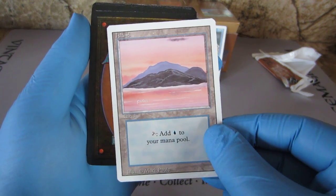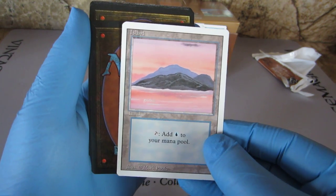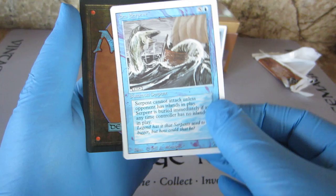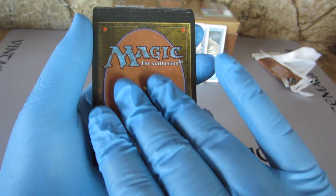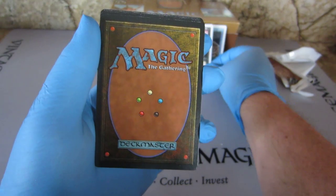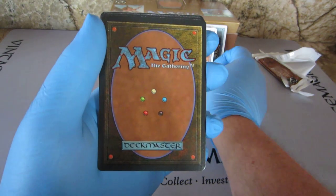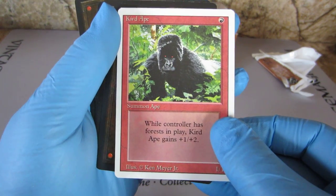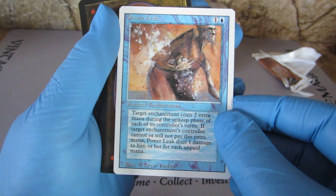Island, island, island. Sea Serpent. Urza's — Urgraders. Mountain. Kird Ape. Power Leak.